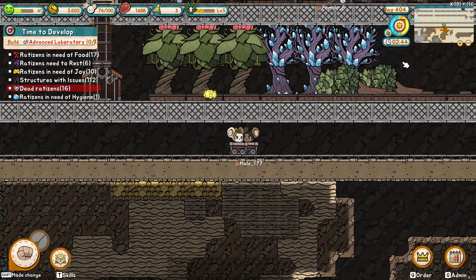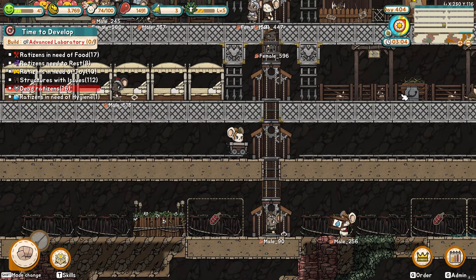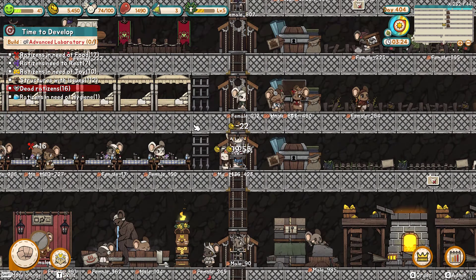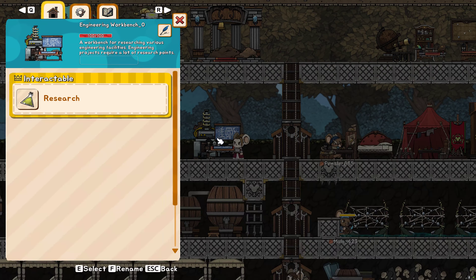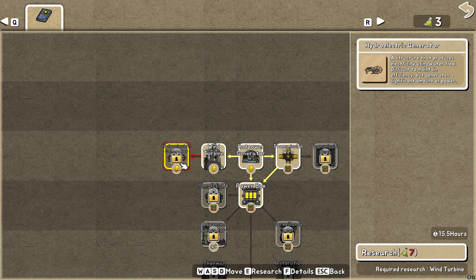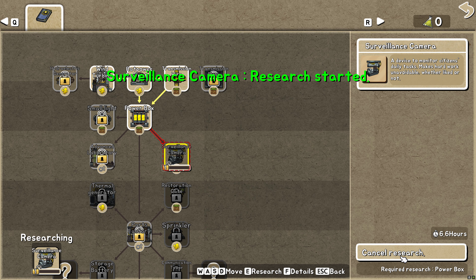I thought we had a pretty well-off base where we're farming pretty much every resource besides bats. My playthrough personally did not have bats — I scoured the map and they are not here. Let's see if we can research anything else. Hydroelectric generator? We need more — surveillance cameras? What? That's sick. Let's get that going.